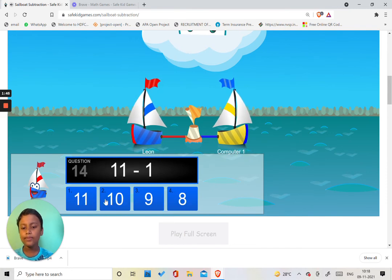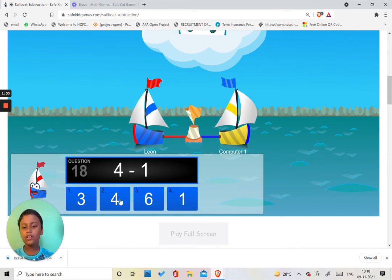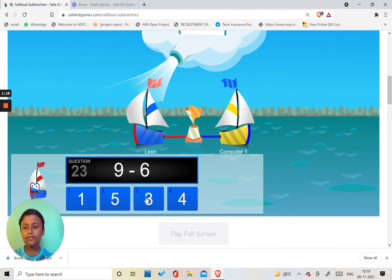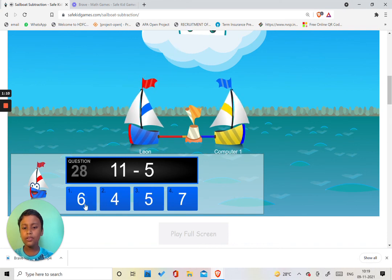Six minus two. Eleven minus one. Three minus two. Oopsie daisy. Five minus four: one. Four plus one: three. Eight minus four. Eleven minus six. Seven minus five. Eight minus three. Nine minus six. Eight minus one. Six minus five. Five minus three. Two minus one. Five minus five.